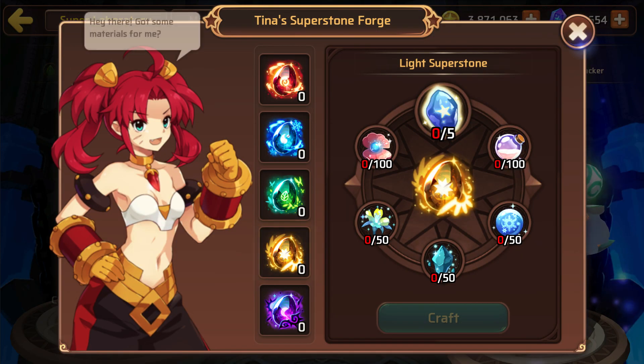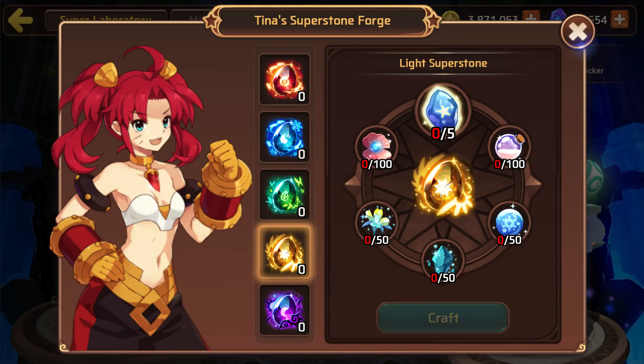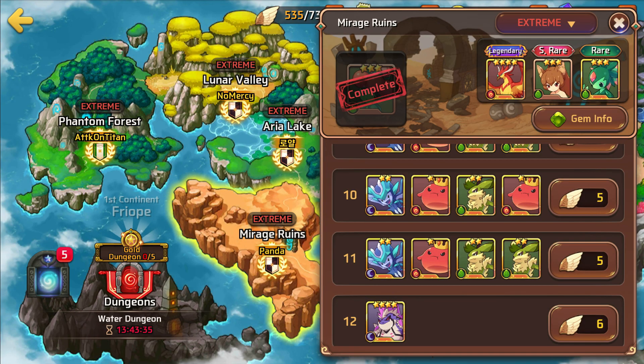For light and dark you need 50 of the materials that drop from a rare or super rare and 100 of these others, so light and dark super evolutions are actually a lot harder to achieve.